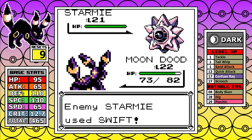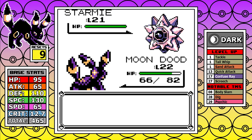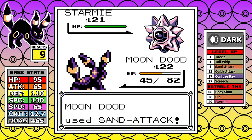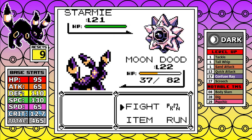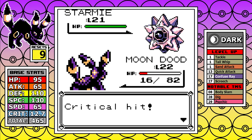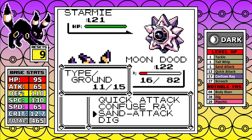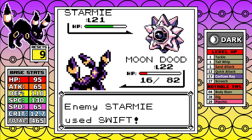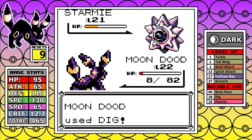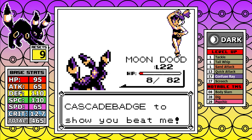Misty's Starmie in these Sanque runs is a nightmare. With a decent move and massive special you'd think it wouldn't be bad for Umbreon, but this Starmie has Swift, so it can hit us while we go underground with Dig. It also has a massive nuke in Hydro Pump and loves to crit. I still come away with a first-try victory, but I barely scrape by — close when on paper it really shouldn't be.